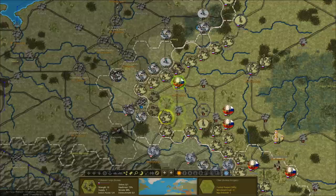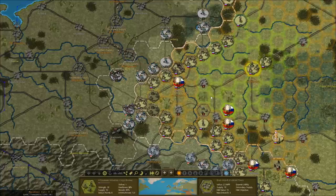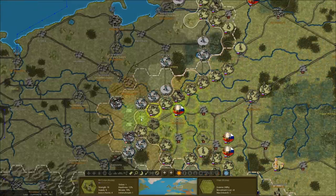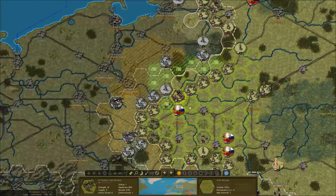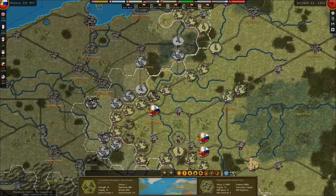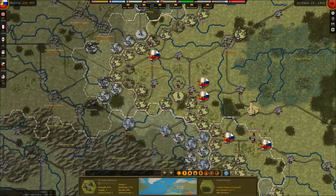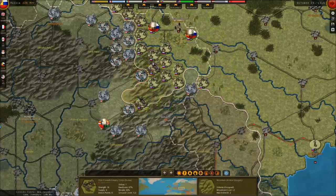We destroyed the enemy in Lutz — we retook the city! Not really a tremendous achievement, but an achievement, I guess. We'll shift everybody south on these lines. We successfully destroyed another Austro-Hungarian infantry unit in Lutz. Just trying to rack up as many casualties on these guys as we can.